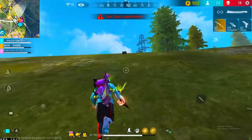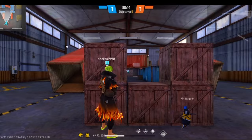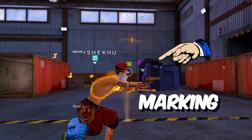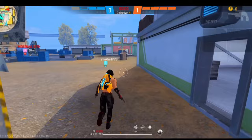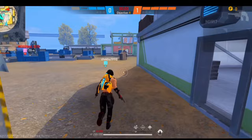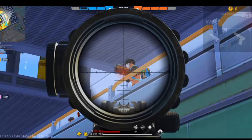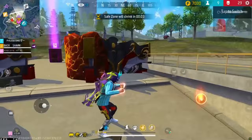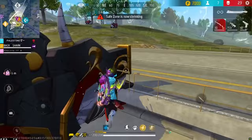That is the third tip. The fourth tip is about position. If you have an enemy, you will use the right position. The two characters to use are Moko and Shirou. They will not have any ability against Moko. Using Shirou's position, enemies will take damage and get marked, giving you a hero character advantage.